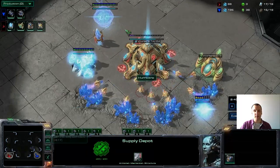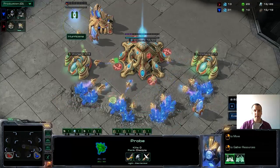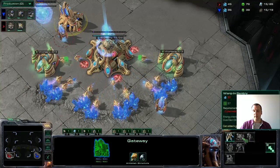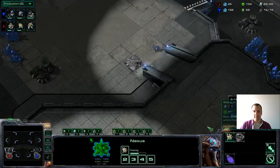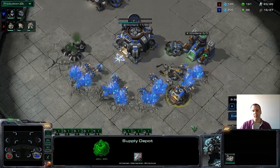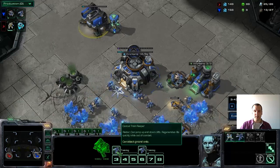Normally you get the chance to expand before aggression comes in. The gateway completes, but there are already two assimilators up and the cybernetics core will come out. He'll have quite a bit of gas by the time it finishes — not really what you want for stalkers — so I guess he's going for sentries. Sentries need more gas and fewer minerals, and if you can get a lot out you can split the Terran army, which works really well if done right. These are Koreans, so we assume they do it right.